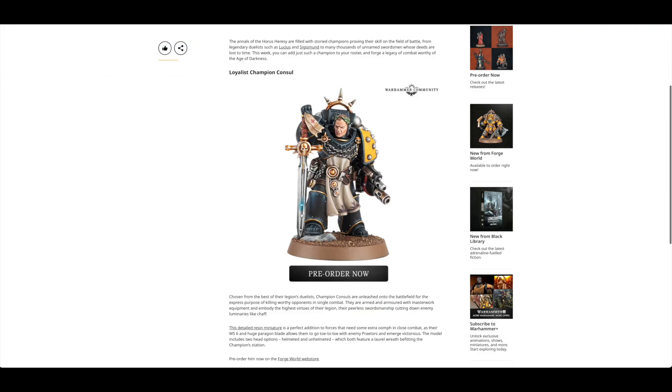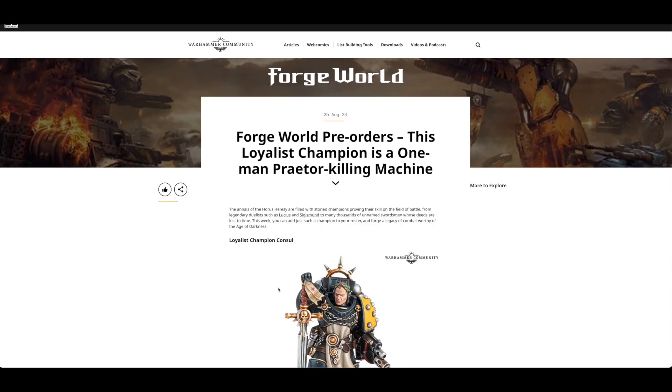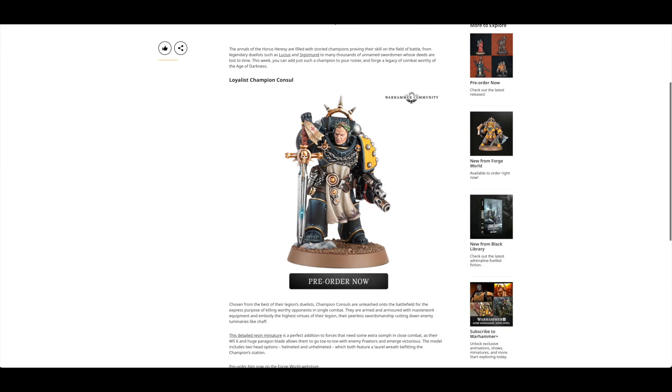Forge World pre-orders: you can pre-order the Loyalist Champion Console — you can actually get him with a helmet if you prefer. I'm not quite sure what Legion he'd go for. He definitely suits Imperial Fists with that blade, more so than Blood Angels or Ultramarines or even Raven Guard. But I think he'd work alright with my Dark Angels.